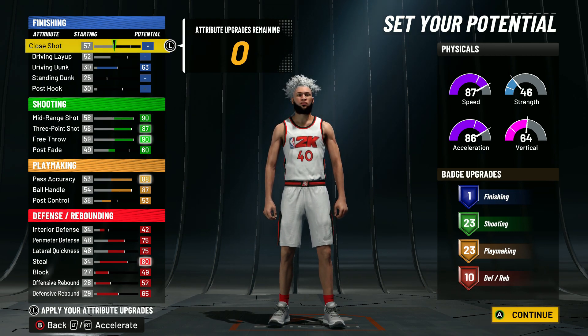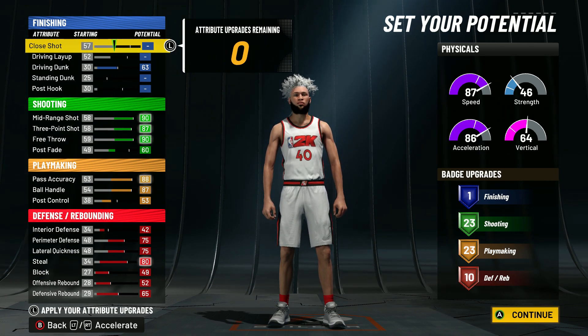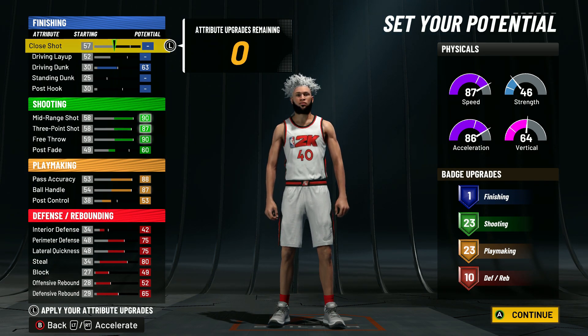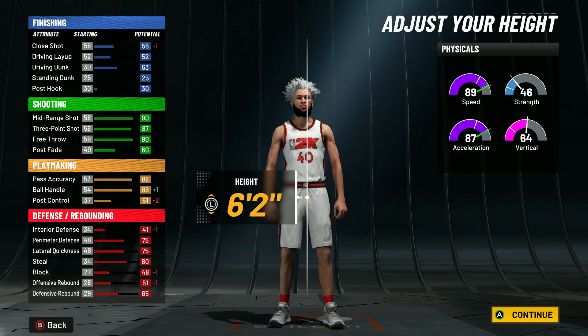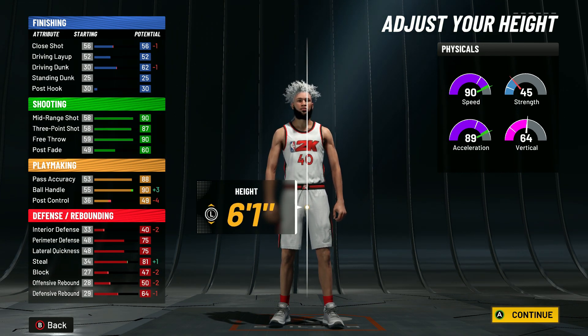The final badge layout: for the driving dunk I only upgraded it to 63 so I could get an extra shooting badge. You're gonna have 23 shooting, 23 playmaking, and 10 defensive badges. With the 10 defensive badges — if you're not gonna play defense on this build, go ahead and upgrade more finishing, shooting, or playmaking. It's all up to you.